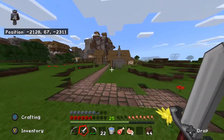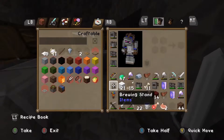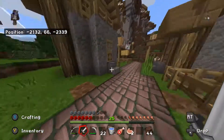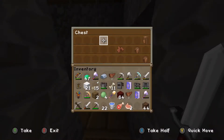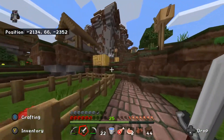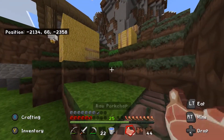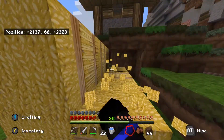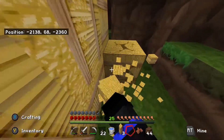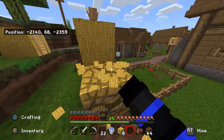I do see a blacksmith but we'll leave that for just now. Maybe we can trade with a blacksmith villager and get some good armor because we do have 47 emeralds, which is quite convenient. We don't need two saddles, I just want some inventory space.